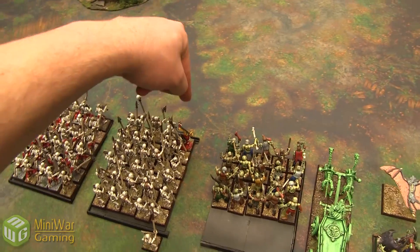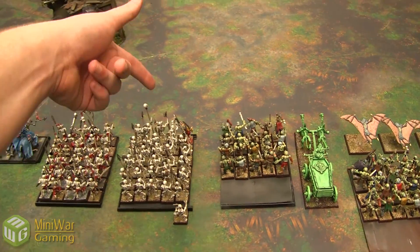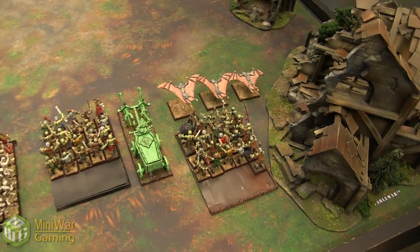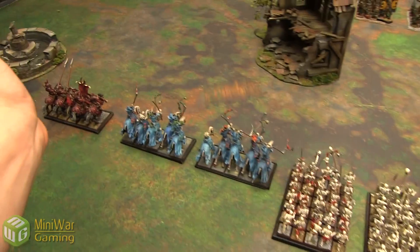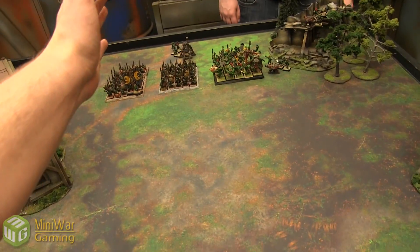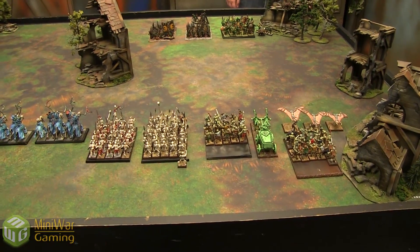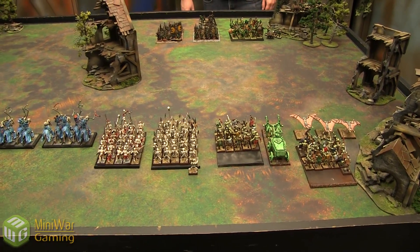For Vampire Count characters: my Vampire Lord is in the center as my General, and the Level 2 Necromancer is with the zombies. The plan is essentially a closing-the-door strategy, trying to trap them in the corner. We'll see how that works. We're rolling off to see who gets the first turn, and Kenny will be getting plus one.